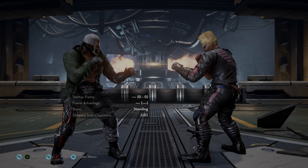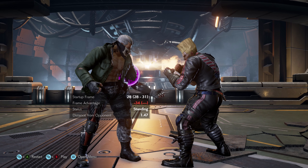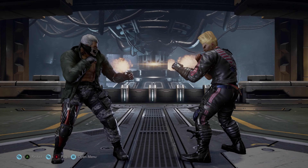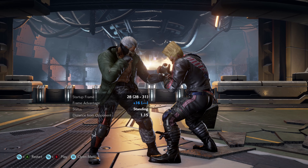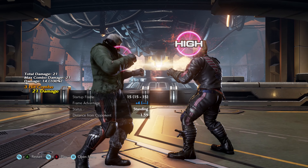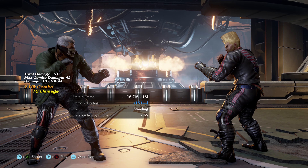But before getting to the new stuff, let's talk about Taunt. Brian's Taunt is an unblockable attack where, if the full animation completes, it's launch punishable, although the Taunt can be cancelled at any time before that. If you cancel the Taunt during the middle of the animation right as his knee hits the opponent, it will give you a clean plus 16 frames. That means you have a 6-frame window to hit a 10-frame attack, or a 1-frame window to hit a 16-frame attack.